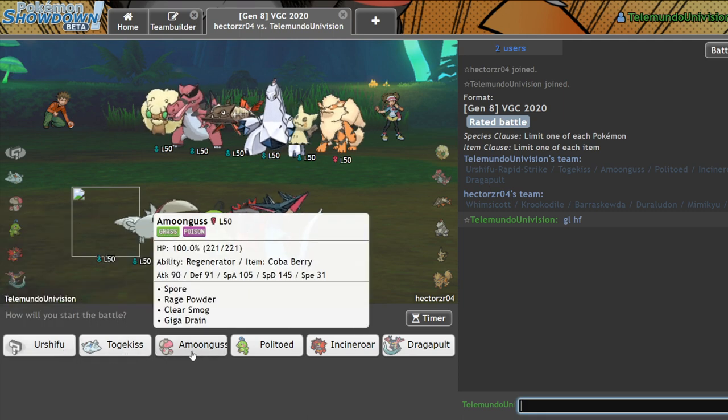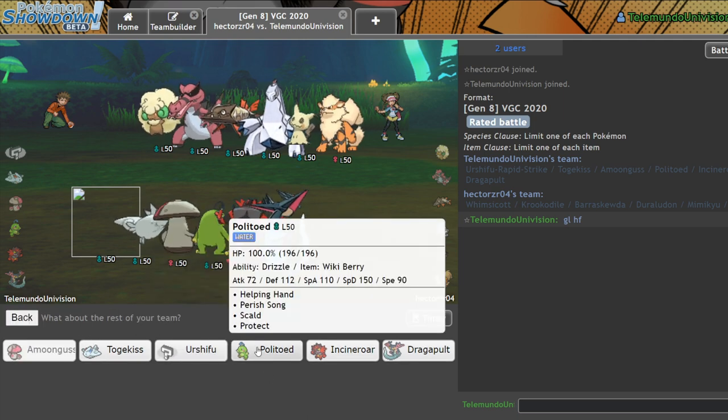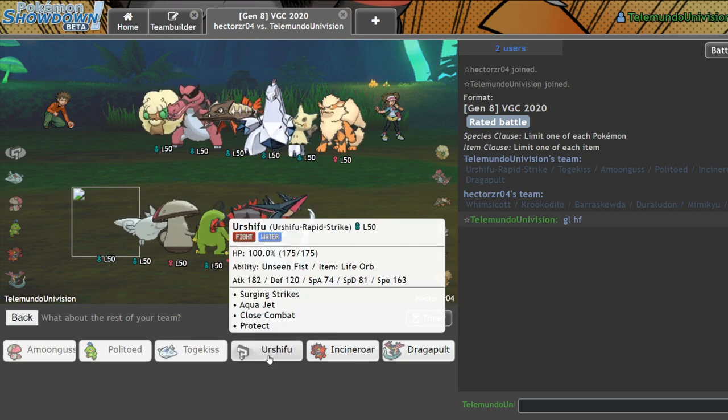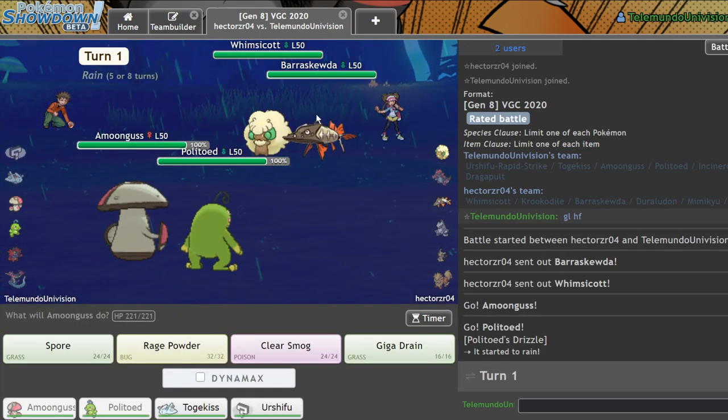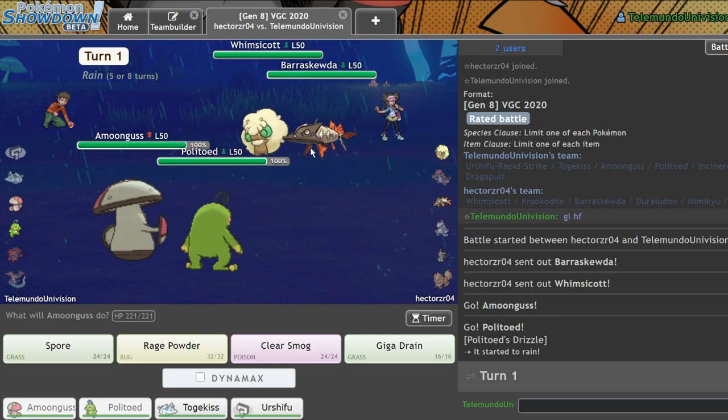Amoongus is not a bad lead — not at all. And neither is Politoed. Incineroar can kind of take a back seat for Togekiss and Urshifu. Yeah, I'm going to go with that. Kind of wish I had Icy Wind.